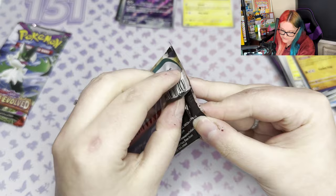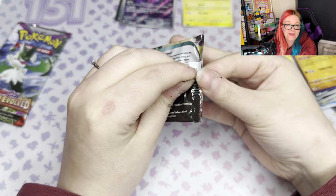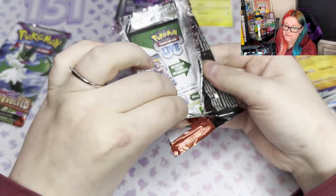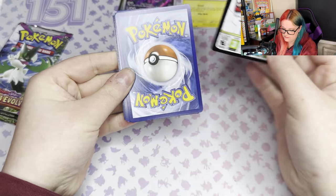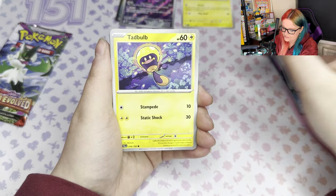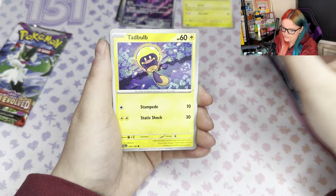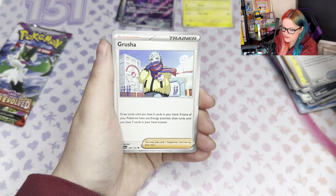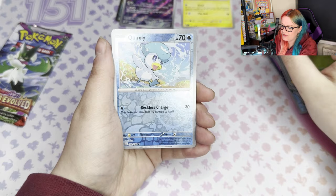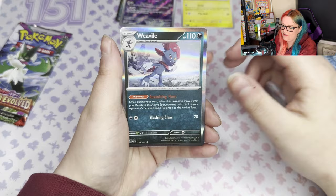We have the Sabre Tooth artwork — I can't remember the name of this one, it's sort of my least favourite of the pseudo-legendaries in Scarlet and Violet. Code card and fighting energy. We have Jigglypuff, Tadbulb again, Girafarig, Great Ball, Greavard, Mismagius — however you want to pronounce it — Brambleghast, Sprigatito Reverse — very cute — Quaxley Reverse — pulling out all the starters today — and just a Weavile holo there. No mega pulls.